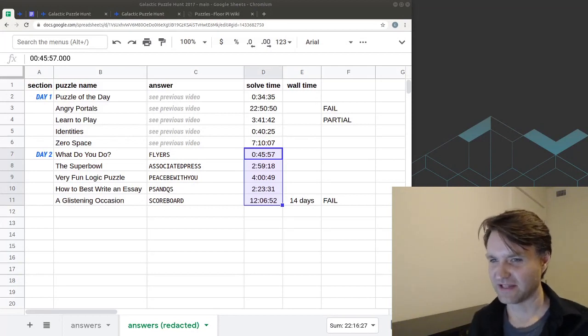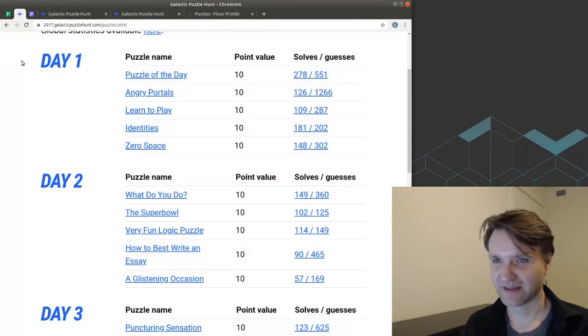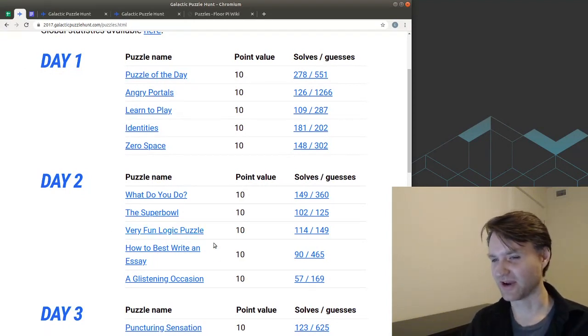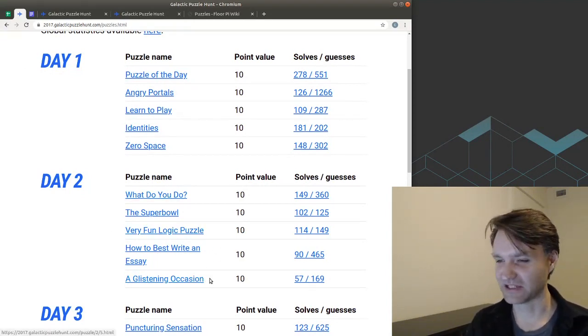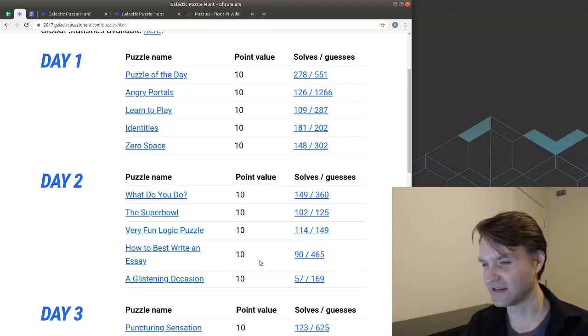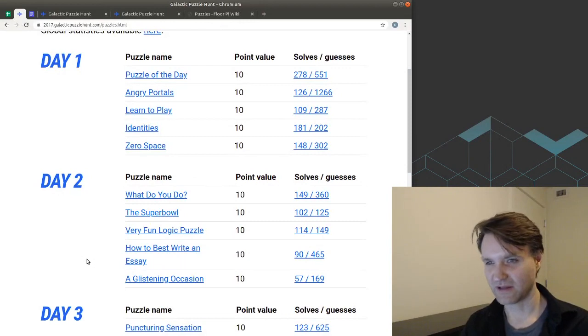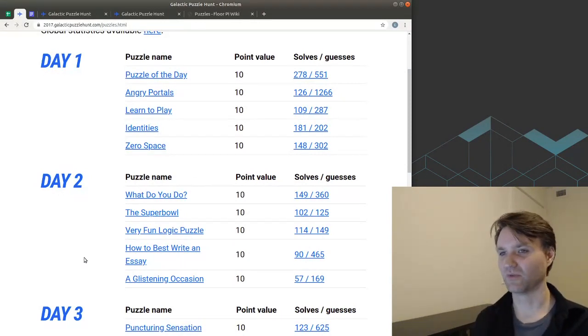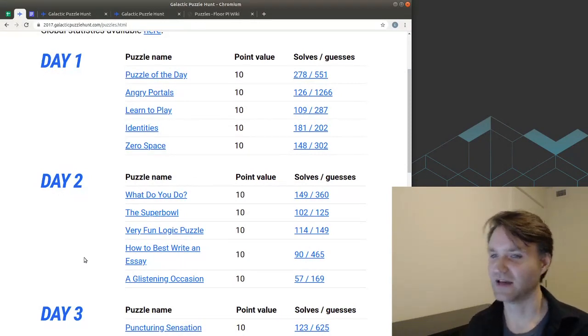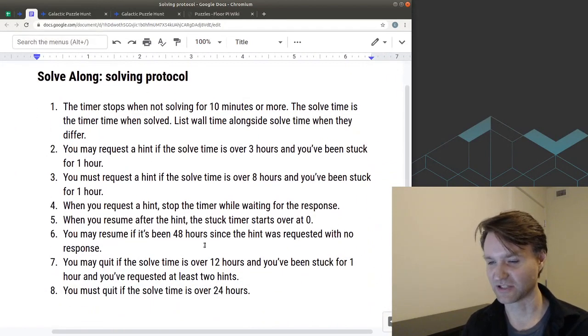That's it for the five Day 2 puzzles. I was able to solve four of the five and got stuck on the fifth one. Every puzzle so far has been great and I've been enjoying it, even when I get stuck. I like that Day 2 had some variety: 'What Do You Do' and 'Glistening Occasion' were kind of standard puzzles, whereas the logic puzzle and 'How Best to Write an Essay' had a little bit of a twist. As for the next video continuing with Day 3, I am open to suggestions — do you think I need to go into more detail or have less detail? Any particular aspects you want me to focus on? I like having a solving protocol, so I think this was a good idea, and I'm open to suggestions on how to tweak it.